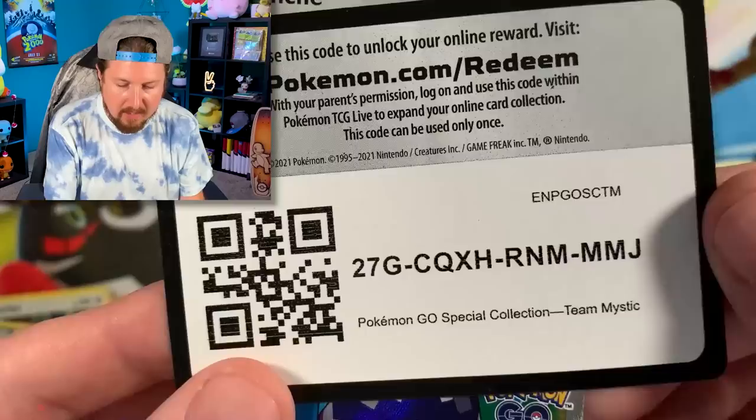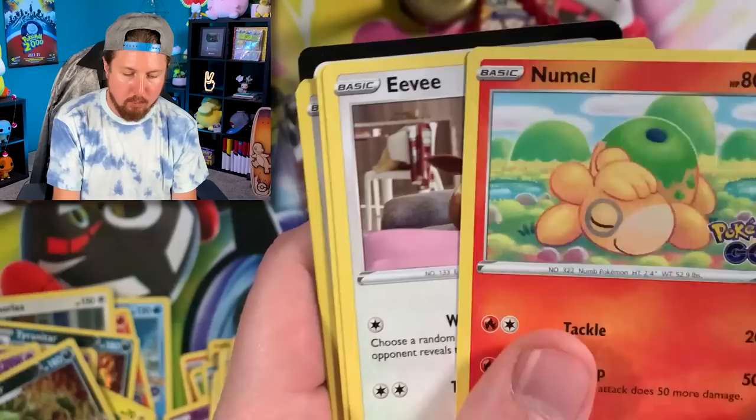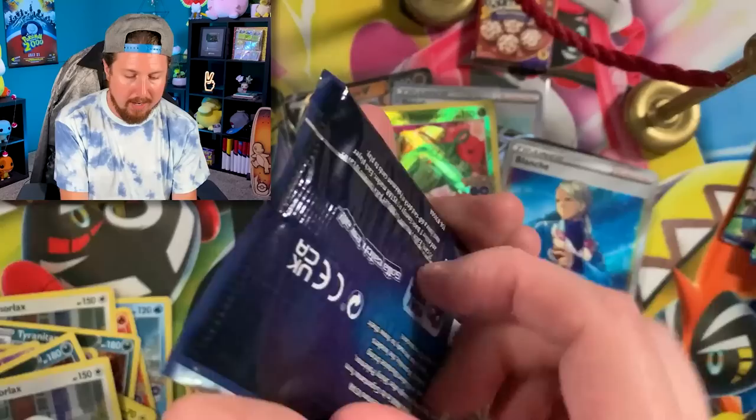Team Mystic — here's the code card to unlock Blanche full art in the Pokemon TCG Live. We have all six booster packs right here. We got Raticate, Numel — we don't have to worry about those Dittos anymore. We got Articuno going into a Snorlax with that Block ability once again.